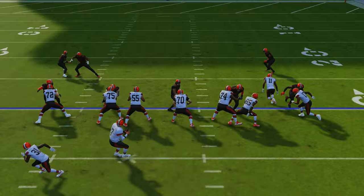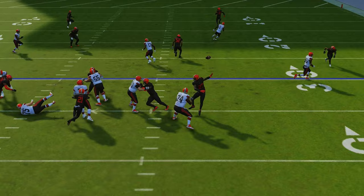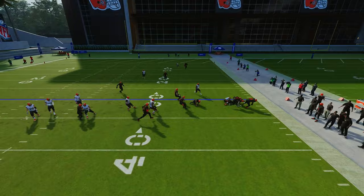The pass pressure is getting there eventually, but check out these two DBs on the outside — Denzel Ward and Woolen, who does get picked up a little bit. But look at that — he could have made a play right there, that would have been absolutely crazy. You do see the pressure getting there and that's what you boys want.